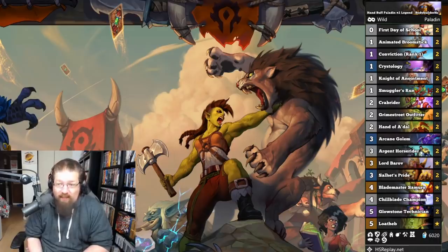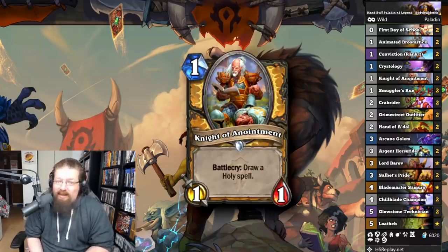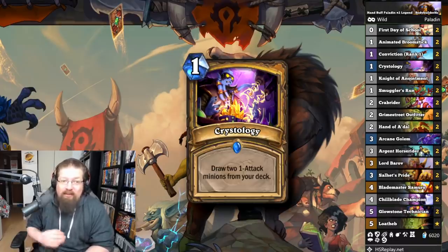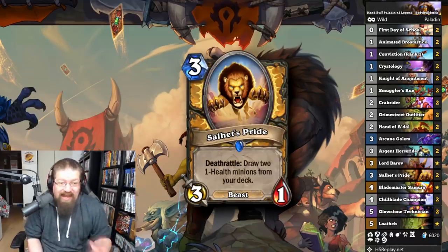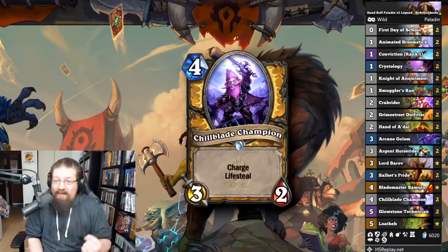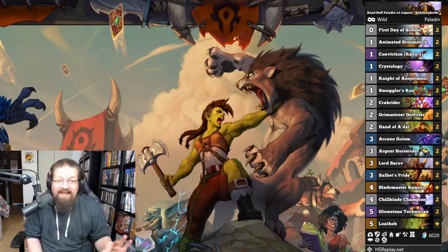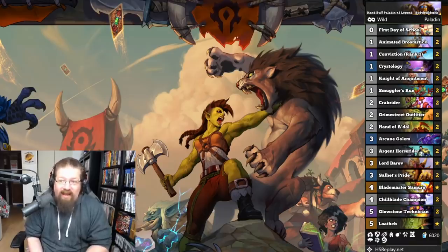Next, we have Bodybuilder's Handbuff Paladin. He's been Rank 1 Legend with it — this list shows number two, but he's been Rank 1. Exar's also been climbing Top 50 Legend with it. It got some great new tools from this expansion, with Conviction and Knight of Anointment in particular — you're tutoring out your buffs. In Wild you have incredible cards like Crystology and Salhet's Pride, basically drawing your whole deck. You hand-buff all your stuff, kill your opponent with Chillblade Champions, clear the board with Blademaster Samuro. Very powerful, very fast games. It's only about 6,000 dust, so very effective.